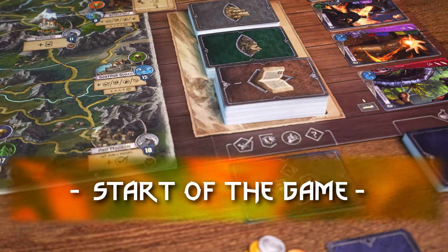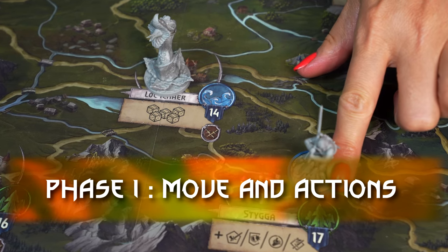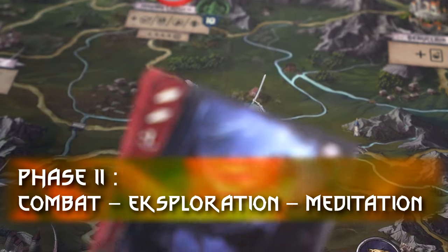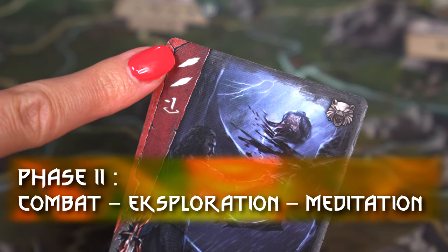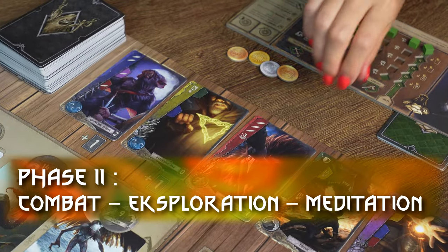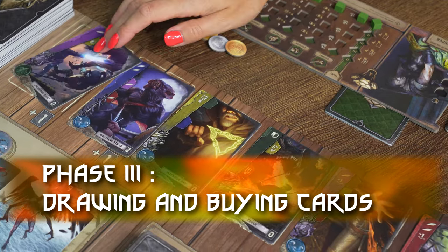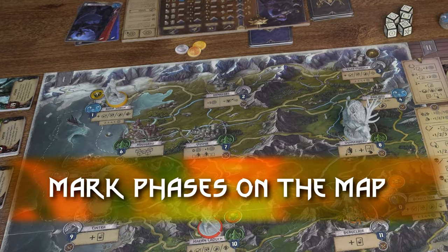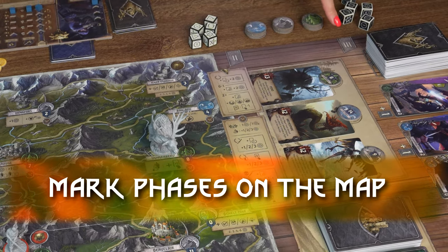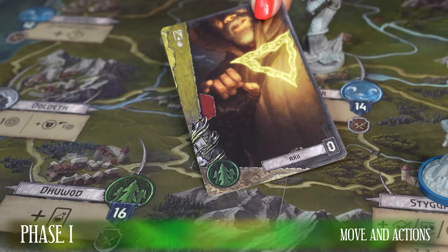A player's turn is divided into three phases played one by one. The first in which you perform movement — your Witcher moves to an adjacent location and you can play various actions, reactions or complete tasks. The second phase involves fighting with monsters or between two Witchers, exploration of areas by discovering exploration cards, or meditation when you meet its conditions. Finally, phase 3 consists of drawing cards and the mandatory purchase of action cards. All three phases are marked at the top of the board: phase 1 in the map section, phase 2 in the area of monster cards, exploration and event cards, and phase 3 in the area of the action card track.